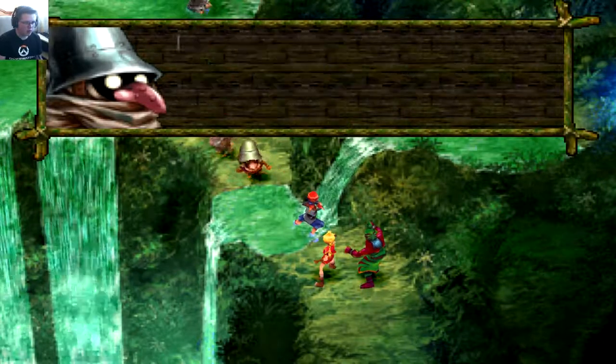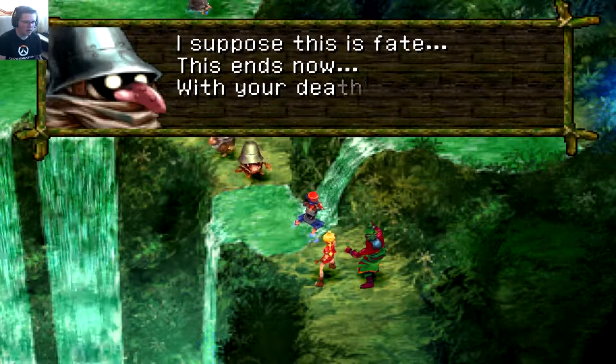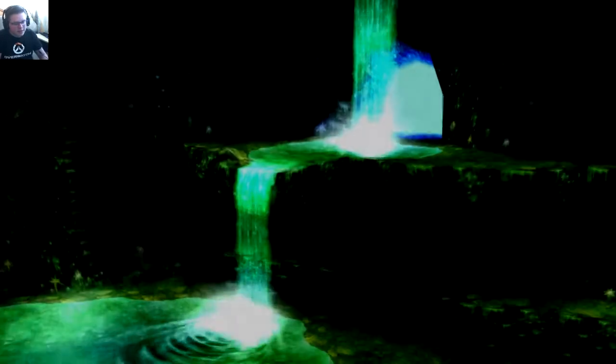A new enemy appears: 'I knew you'd come. Now I must confront you fools once again — I suppose this is fate. With your death, die, human scum!' These people really think they can beat us — I doubt it.